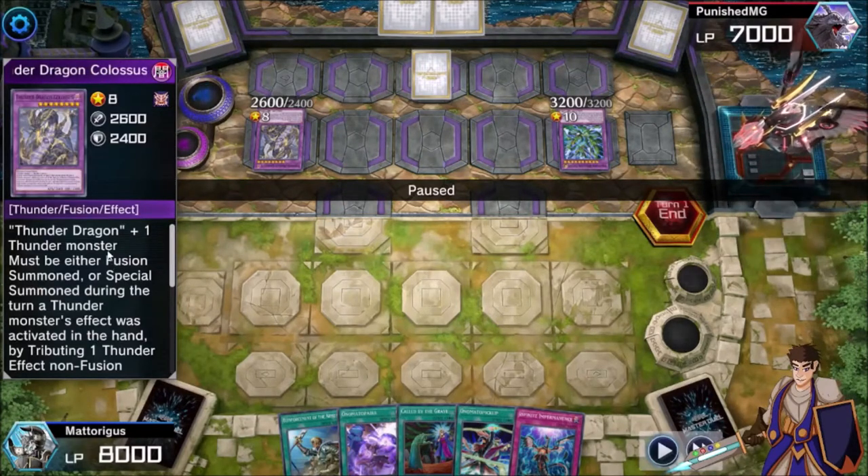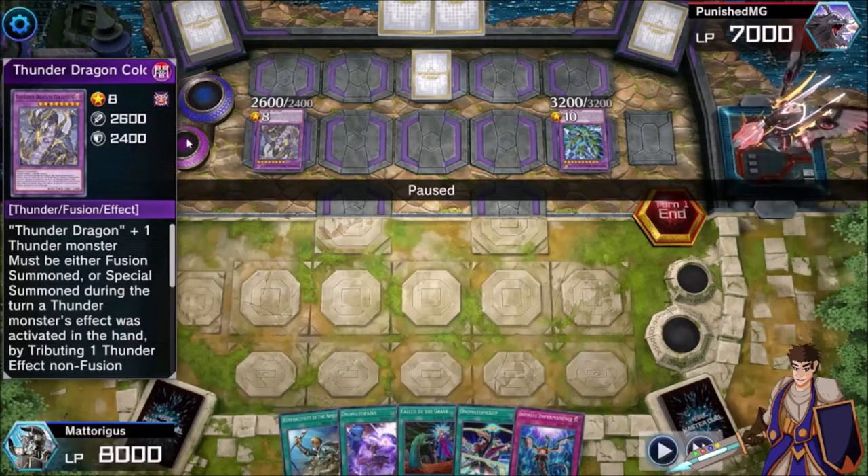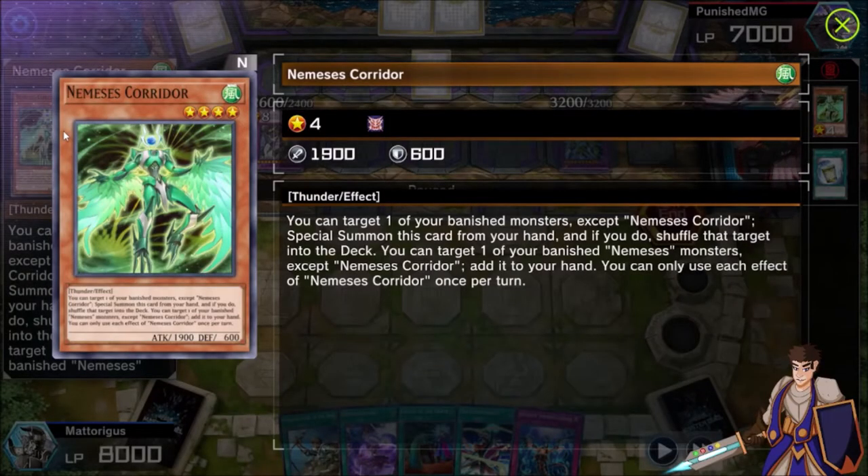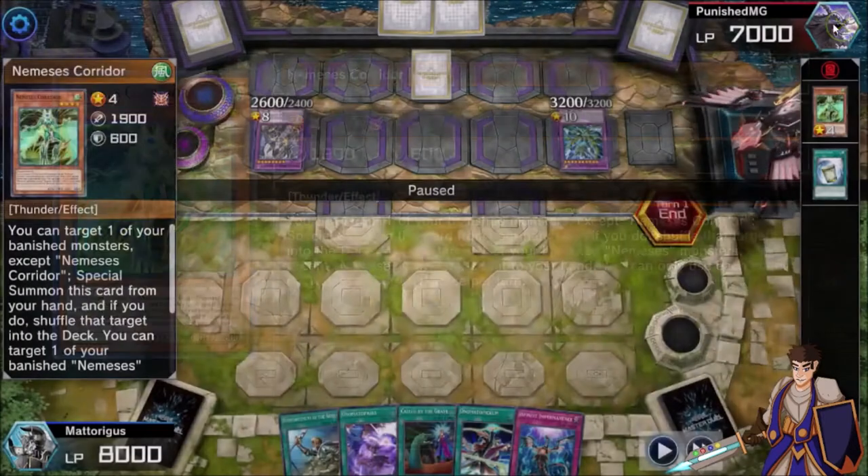It's Evil Swarm Ophion for the new generation. Yeah, it stops your opponent's setup, and it also protects itself, so it's not something you get rid of. And Nemesis Corridor — I think Alex was asking what it does. Essentially, you just get to Special Summon it, and it's the Thunder Monster. It also puts one of those banished cards back into your deck so that you can use your Thunderdragons again.